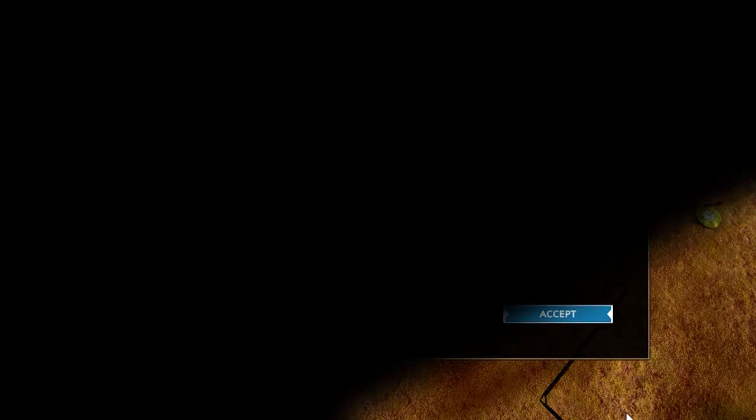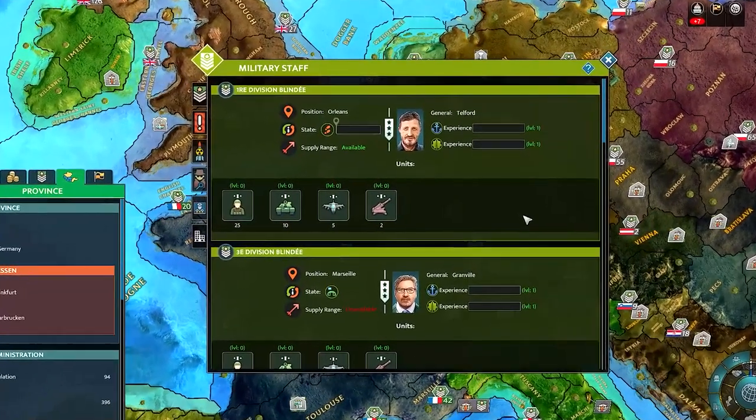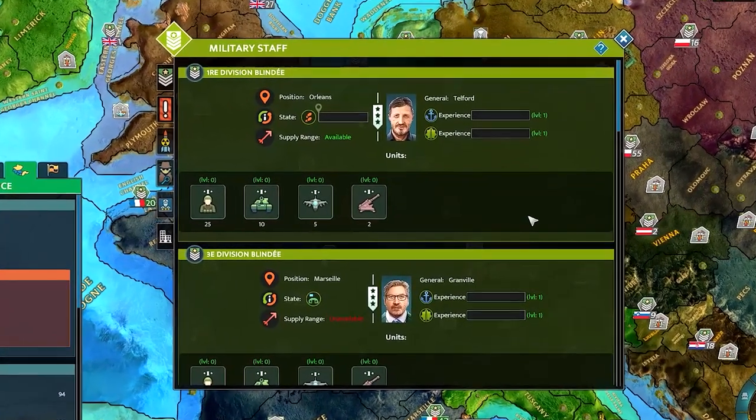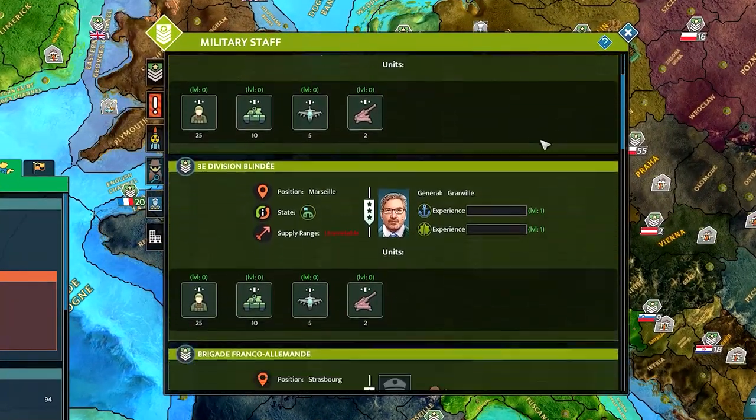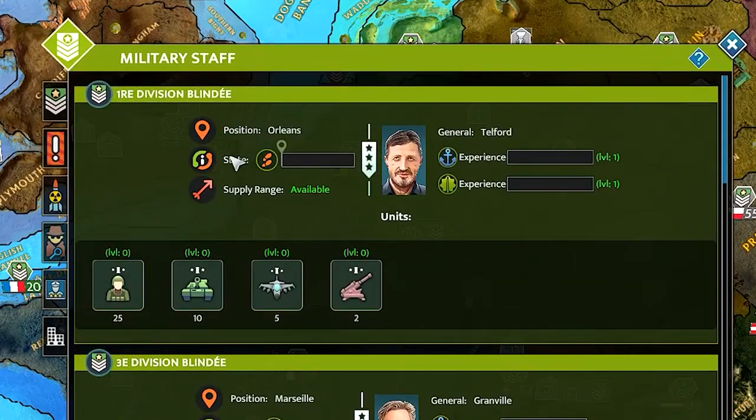Military staff is the main center of all offensive and defensive operations. First, there's a list of all armies in the country — it includes their position, status, and whether they are within the supply range. Armies outside of the supply range have negative combat modifiers. There's also unit composition and the current commander of the army.